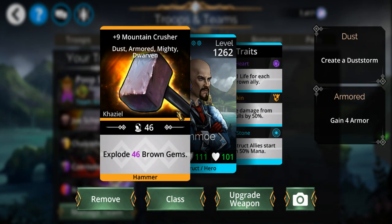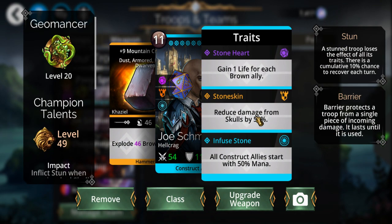I'm doing the best I can with what I've got. Anyway, Mountain Crusher — and for those that don't know, the Geomancer ability means constructs start with 50% mana.